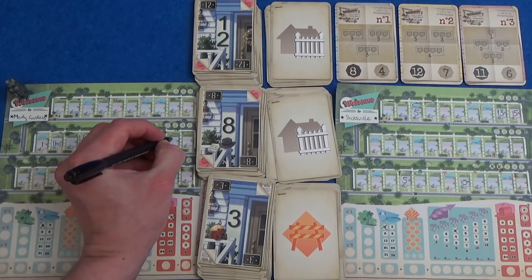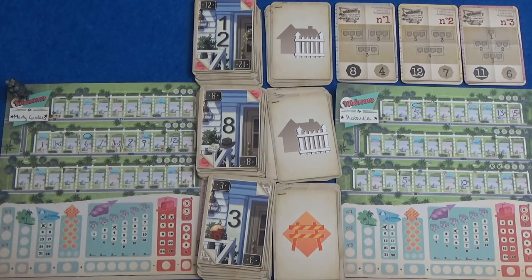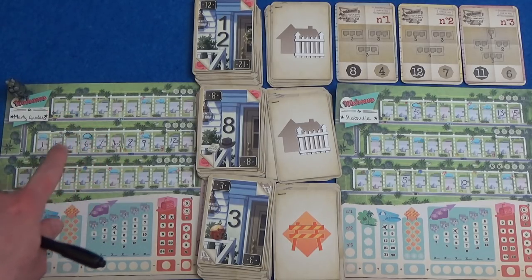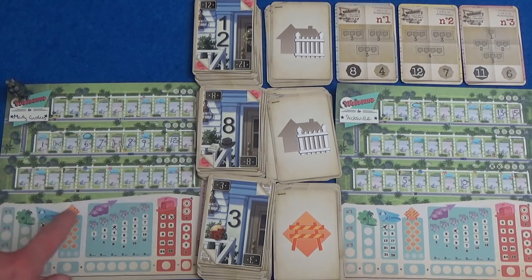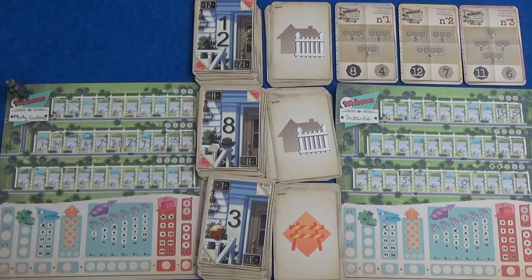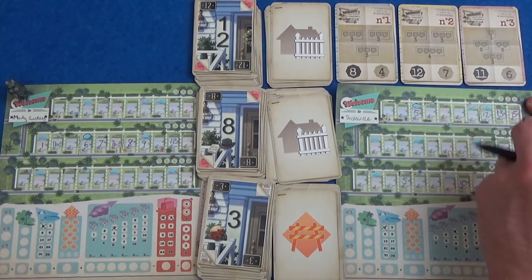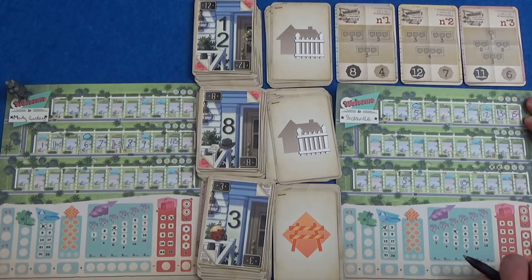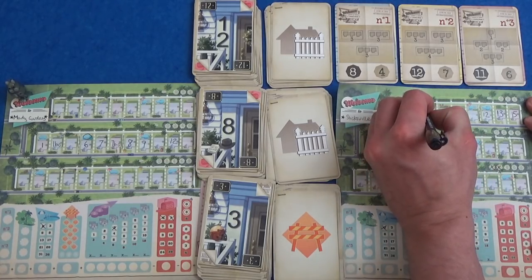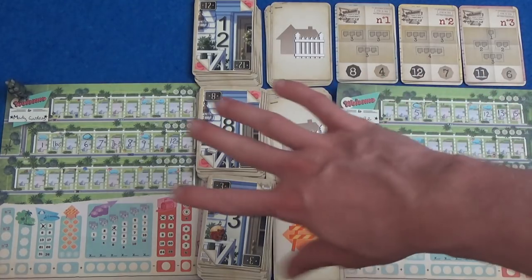Marty is going to go for a 12 here, and he's going to put another fence in. That is one three done — once he fills this in, that's another three. He might have to split this one up a bit, or he could put the 4 somewhere else. I like the sound of a 12 because that finishes this neighbourhood up here, and I can put a fence somewhere — let's put a fence here. Because that is 3, 3, 4 if I can fill in this street, but I've filled in way less than Marty has.